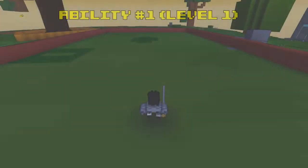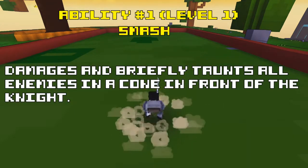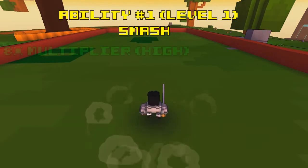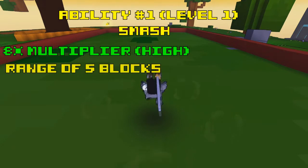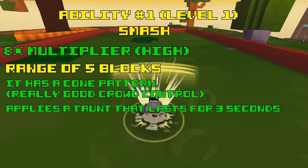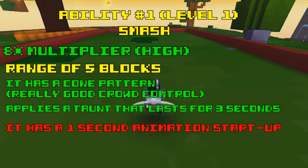The Knight has 2 normal abilities and an ultimate ability like all characters in the game. Let's start with the first ability, Smash. The description reads: damages and briefly taunts all enemies in a cone in front of the Knight. This is the Knight's main damaging ability until you can get the class gem ability. It does an 8x damage multiplier, which is high for a damage ability. It has a range of 5 blocks in distance, and it attacks in a cone in front of the Knight, meaning it has amazing crowd control. This ability also applies a taunt that lasts for 3 seconds — taunting doesn't work on Titan bosses. And this ability has a 1-second animation startup, so this ability will feel very clunky.